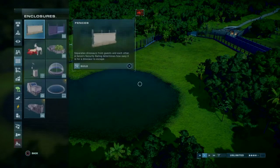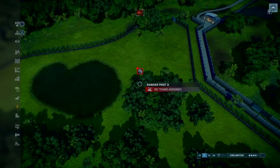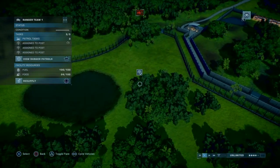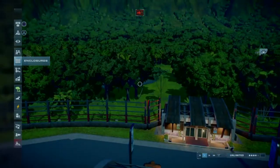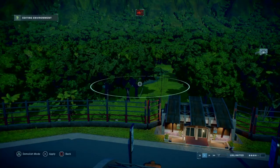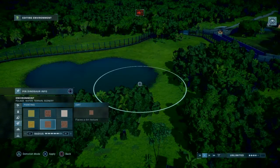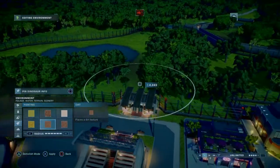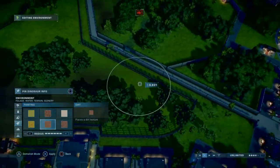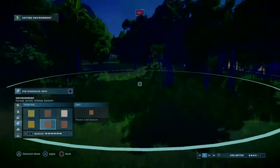We'll also need a goat feeder. This will be hidden with the trees right there. Then environment — let's make this more dirty. Definitely around here, this will be like the section where the Carnos like to be. This is their game trail, as we'd say.